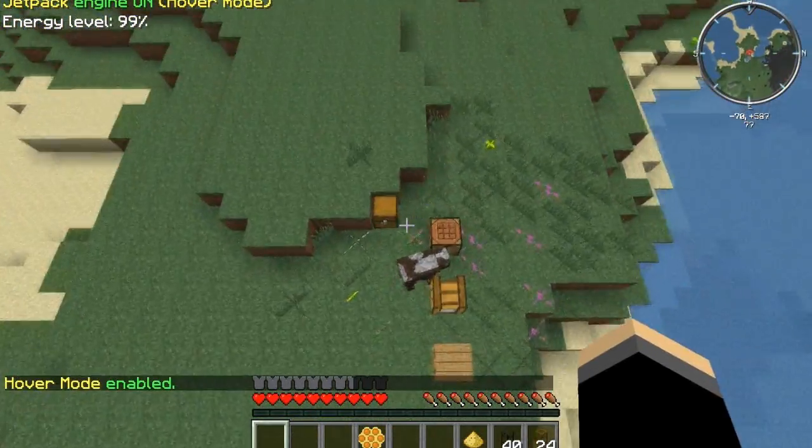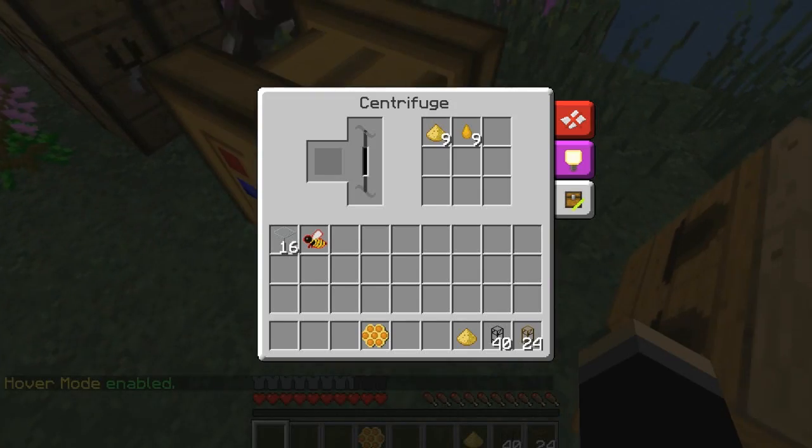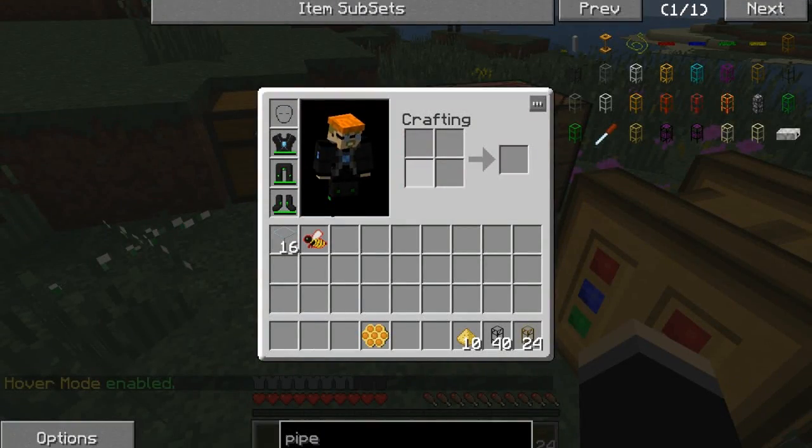We've centrifuged up this beeswax. Now we need to make the waterproofing. To make that, you literally just put it in your little crafting window, and now we have waterproof.